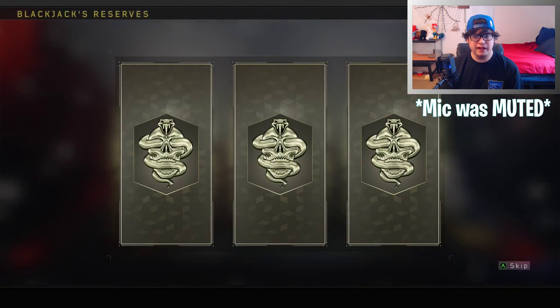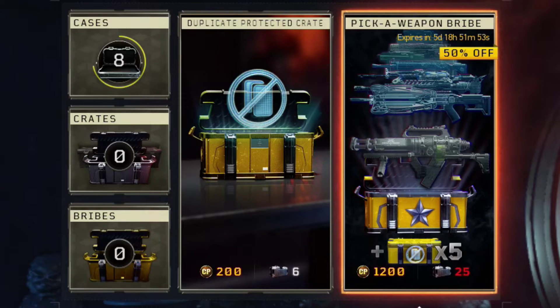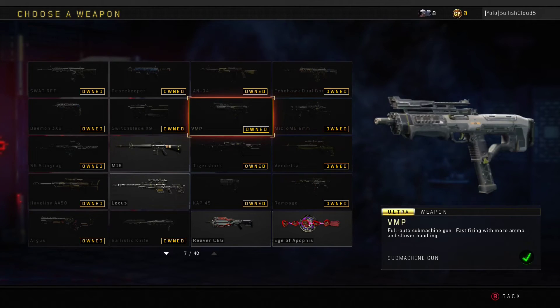On top of that, everybody should be grinding right now because we have the pick-a-weapon bribe on sale for 50% off — it only costs 25 reserve cases, not 50. Get your sweat band on and grind Black Ops 4 to get all the weapons you can in the next five days.